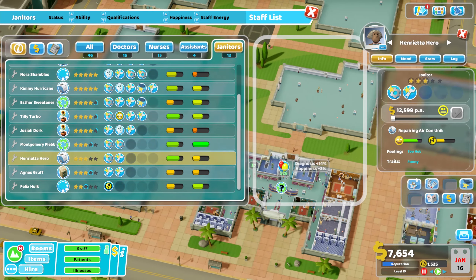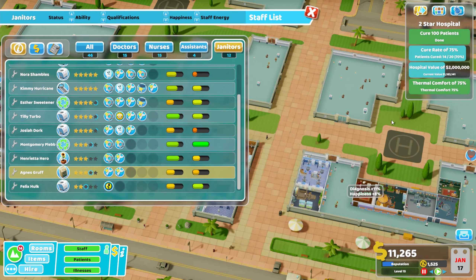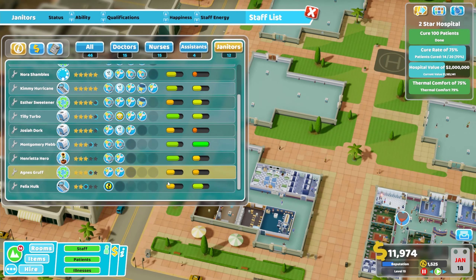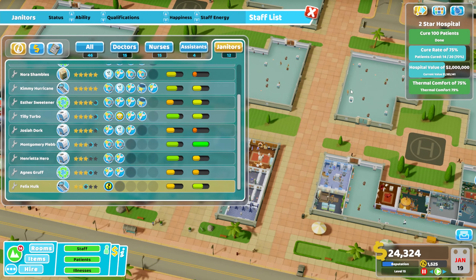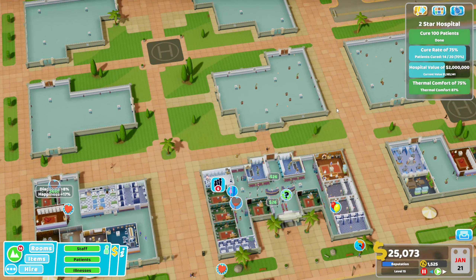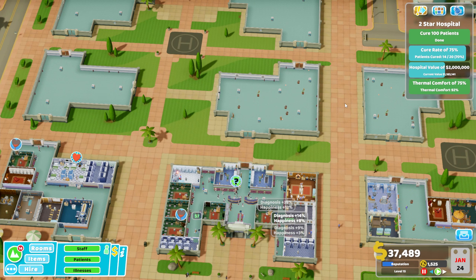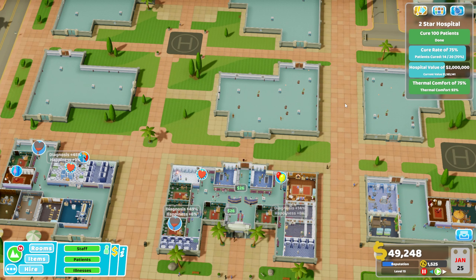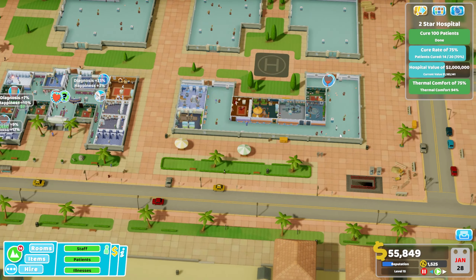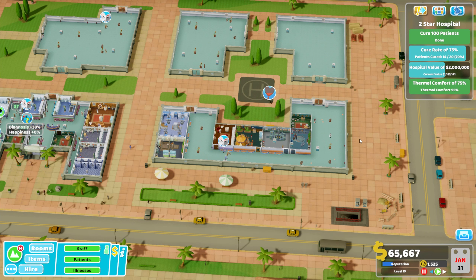If there are no other machines to prioritize, janitors won't clear things up in empty areas. You can set their roles just like doctors and nurses, but I just let them freely move around - though probably in future episodes I should give them specific roles. We also have a lot of sunflowers left from the last staff task that I don't actually need, and I can't get rid of them. I'll deal with that at some point because we can't have janitors running off to water plants that aren't giving us any benefit.